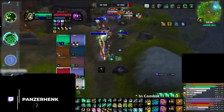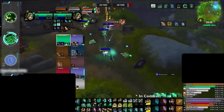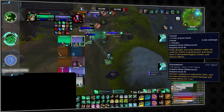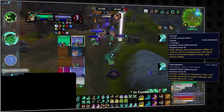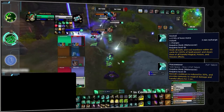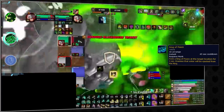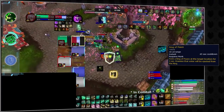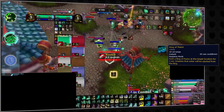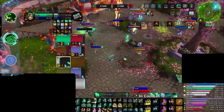Mistweaver monks join our complementary classes for RBGs in the 9.2 meta. Just like holy paladins, monks make our list partially because of their AoE healing, where Revival combined with the Peaceweaver PvP talent is a massive part of their toolkit and one of the best ways to swing pressure in teamfights. Monks also offer a unique zoning tool in Ring of Peace, which is especially good on Warsong Gulch for preventing flag carriers from moving into the tunnel, while also denying enemy players from reaching the CDR buff in the center of Deepwind Gorge. All of this comes with some of the best mobility of any healer.